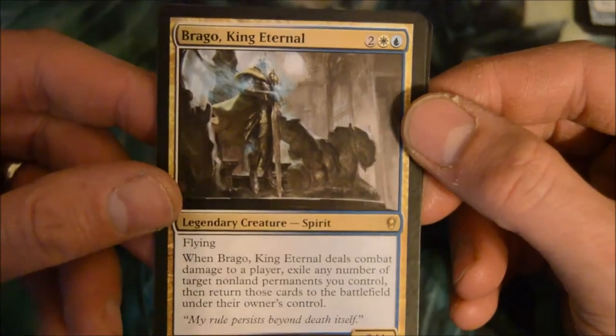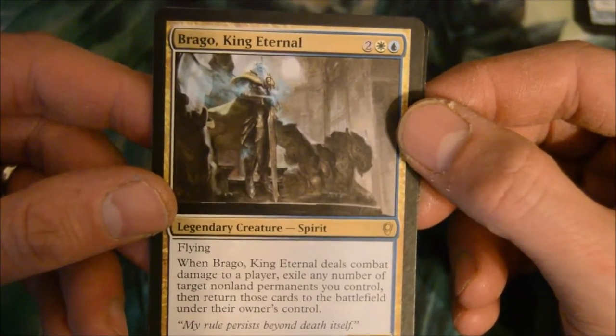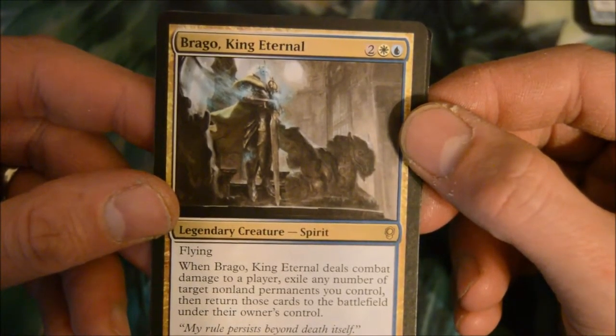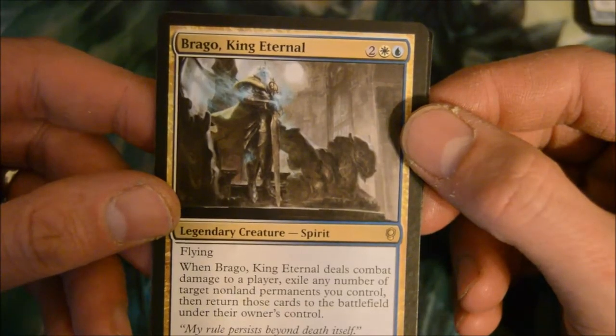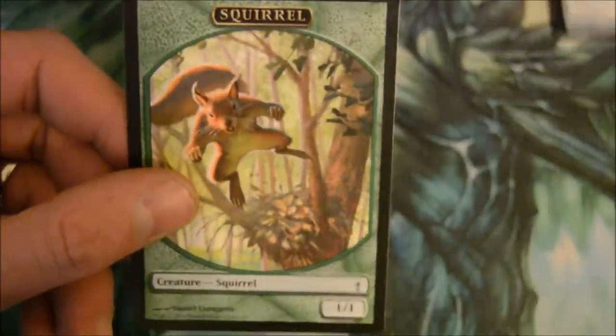Brago King Eternal — four-drop white and blue 2/4 legendary creature spirit with flying. When it deals combat damage to a player, exile any number of target non-land permanents you control, then return those cards to the battlefield under their owner's control. I don't know about that card — I don't know about that card.